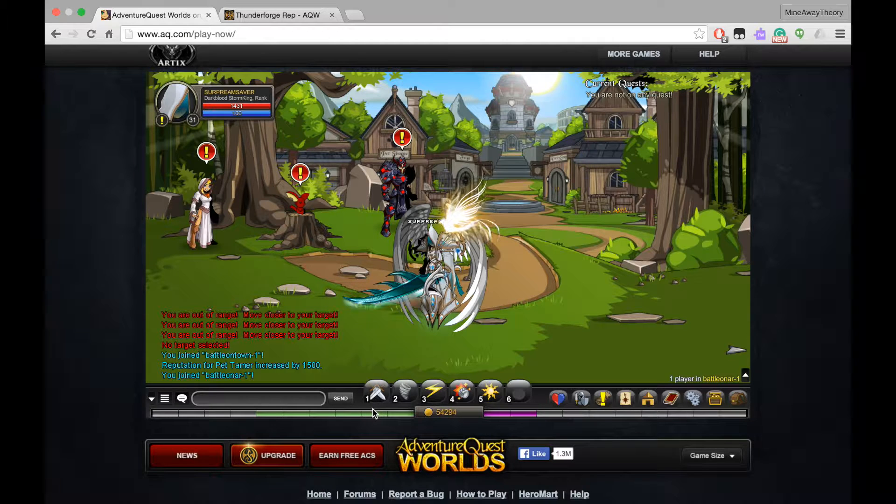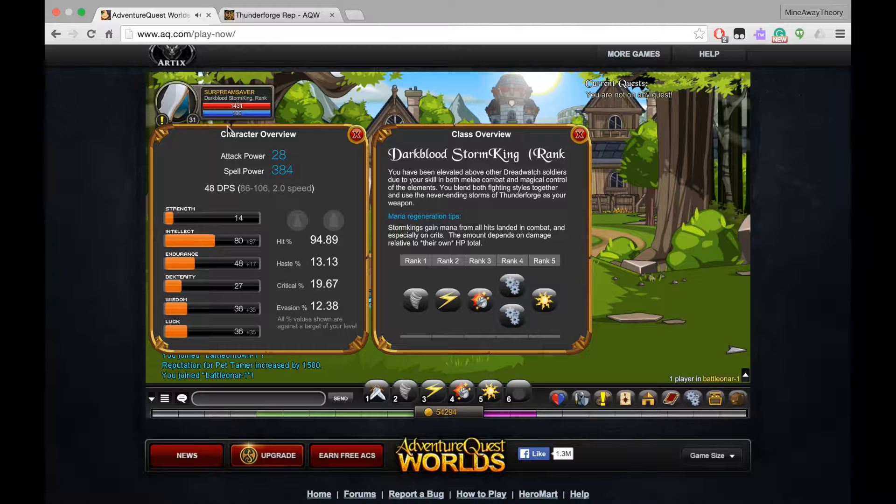I'm currently rank 9, I'm not rank 10, but we'll be talking about all the abilities that it has. So, level 31 — here are its stats: attack power and spell power.